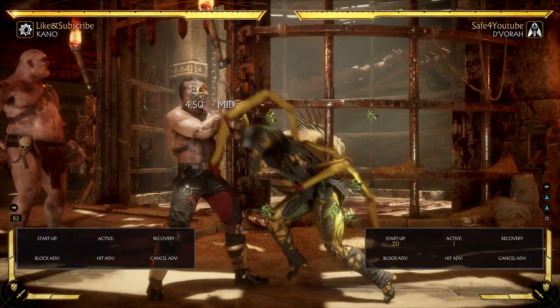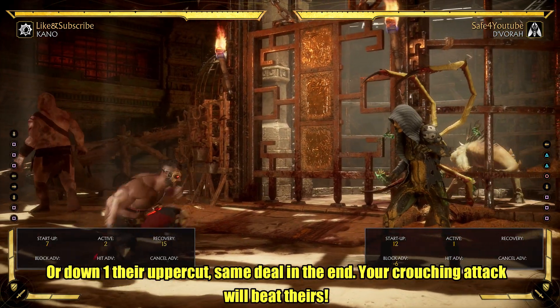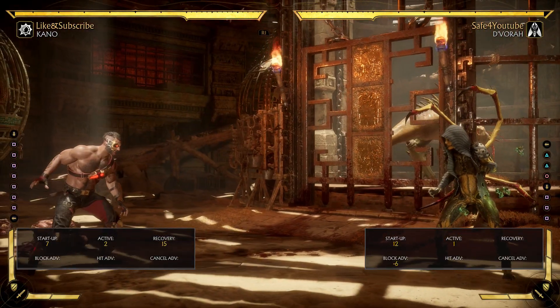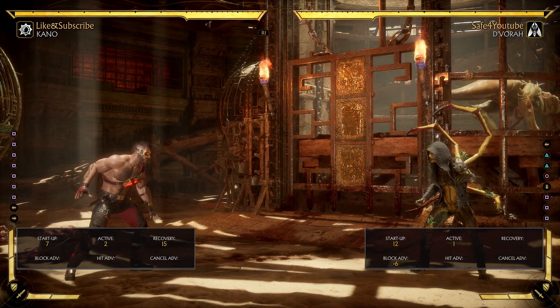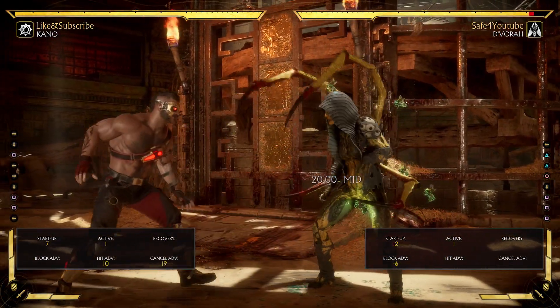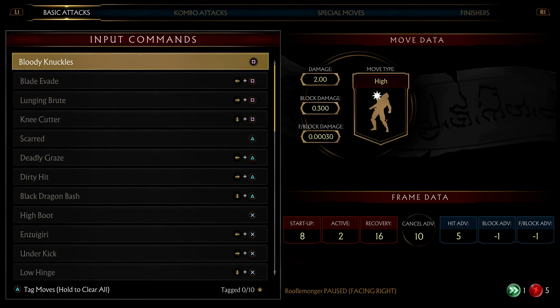So how do we beat it? We can down one their down one — my down jab will beat theirs because of the frame advantage — but that's not very fun. They took a risk, they're negative, but if you just poke them, pokes don't do very much damage. You want to go for something bigger. So go into your move list — it tells you everything you need to know about your moves.